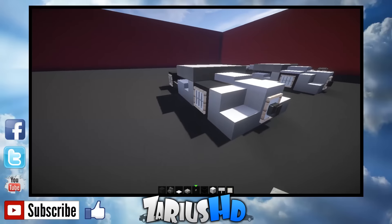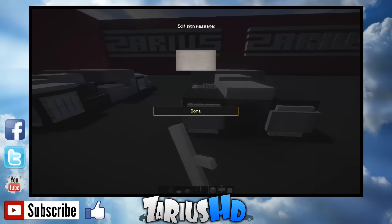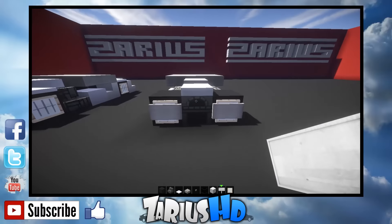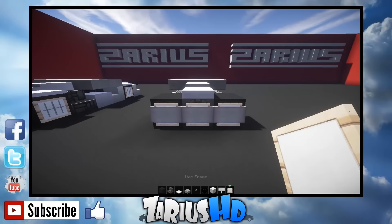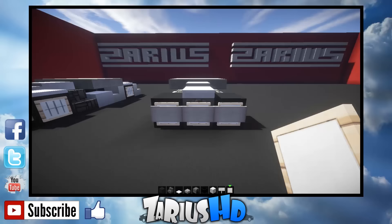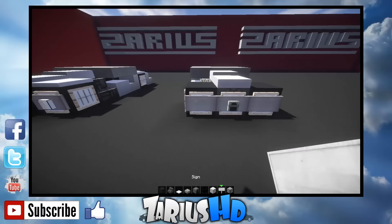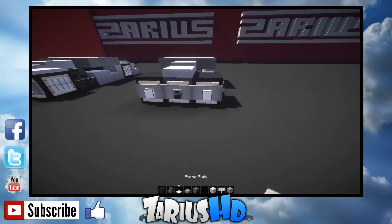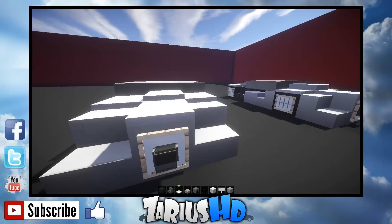Around the front we're going to put in our signs right across. You can put it just like that, or put another one right across the front. If you do the one on the front, you can put an item frame there and grab yourself a furnace, pop the furnace in the center. Then with your white glass blocks, pop them in the front just like that. With your snow, tie that off with one snow on each of the tires.